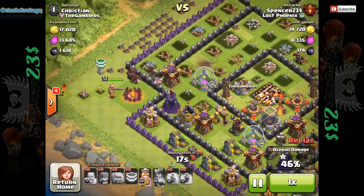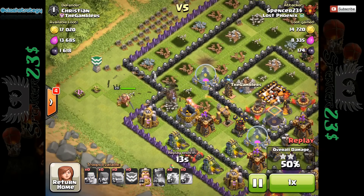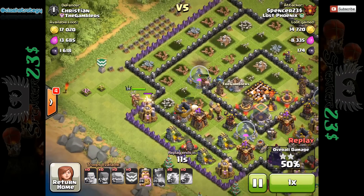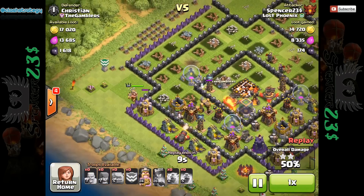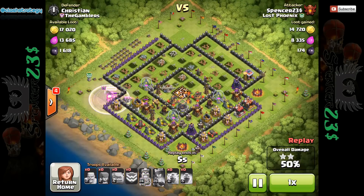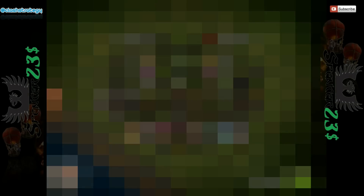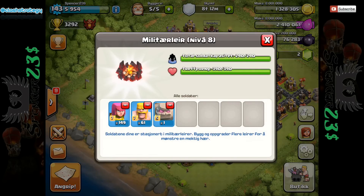So here come the Hogs, which I had saved up. I send them over ahead of the King — they can take out the defences leaving him fully healed. And I really should have quit at that point, which I didn't do. So I decided to re-heal him, but he's just messing around whacking a wall. But we did get the two stars — that was not professional, so let's do another one.